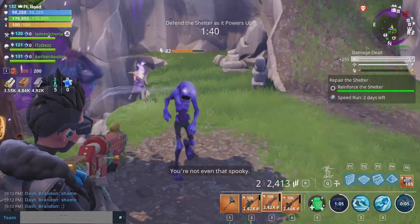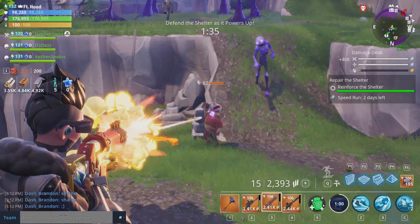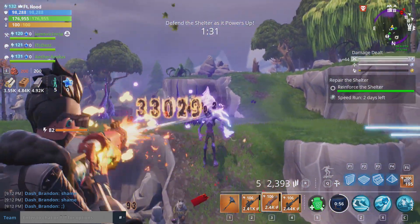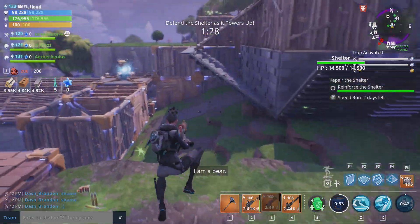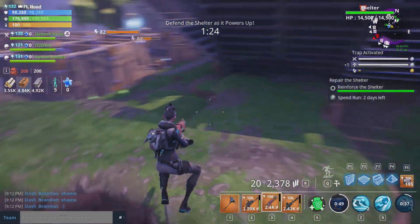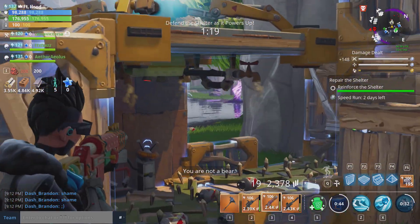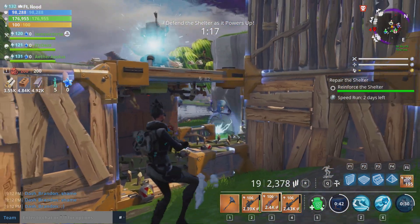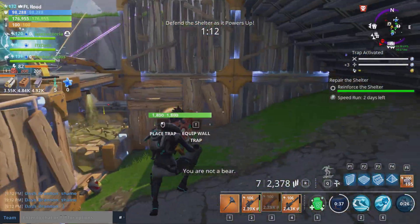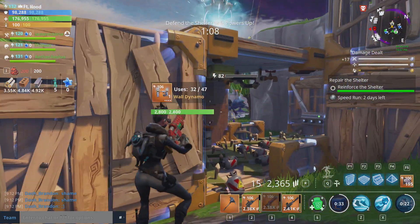Decoy has been fixed and reworked — it now lasts seven seconds and is invulnerable. Shadow Stance now triggers off of all melee kills. One of my friends thought the decoy was a nerf, but I told him I'd rather have a seven-second invulnerable decoy than one that could last 12 seconds but dies in two hits from a husky. He admitted that was probably the best way to go.